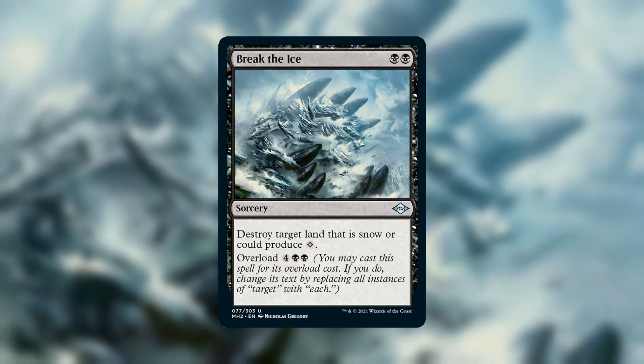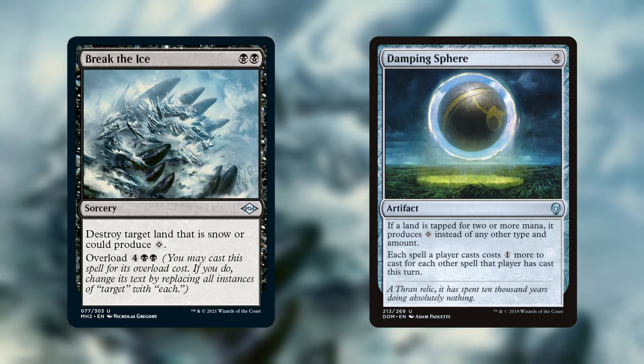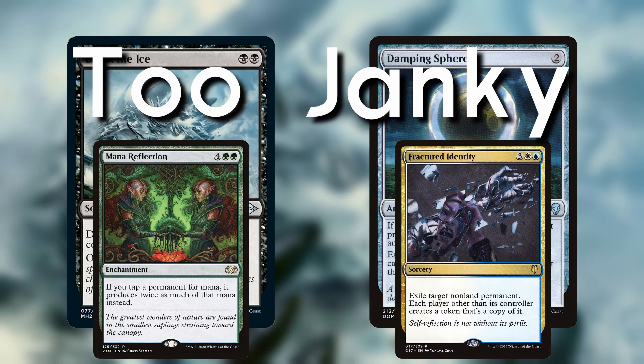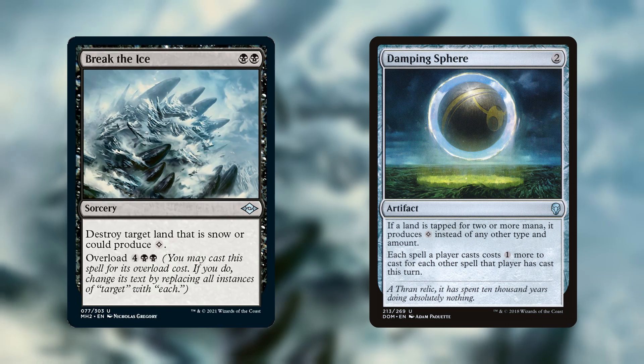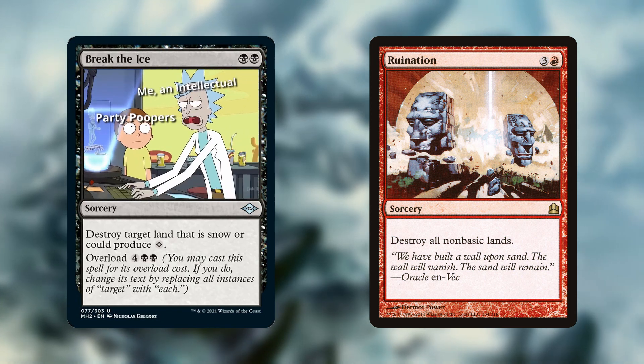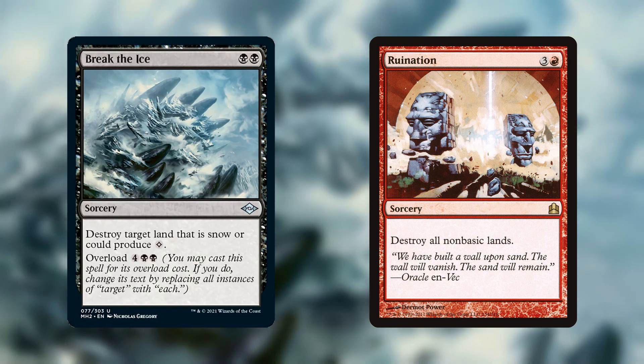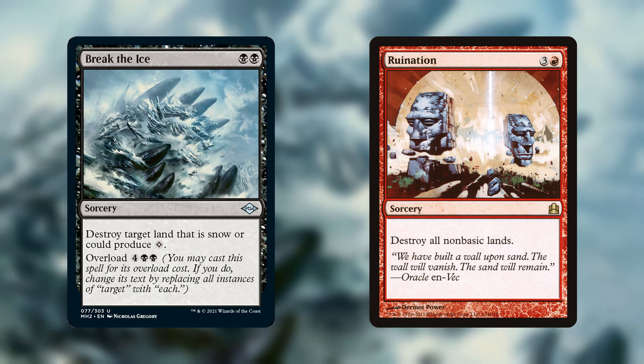So all we need is a really cheap card that has a replacement effect that makes all of our opponents' lands tap for colorless. My first thought was Damping Sphere — this could work, but we would have to somehow make all of our opponents' lands tap for 2 without making our own lands tap for 2, and there isn't a feasible way to do that. But there is another option: Pale Moon is a 2-mana instant that says until end of turn, if a player taps a non-basic land for mana, it produces colorless mana instead of any other type. So if we're only running basics and our opponents are mostly running non-basics, then Pale Moon into an overloaded Break the Ice would be a one-sided Armageddon — essentially Ruination with extra steps. Ruination is a meme card and people might get salty if you just pay 4 mana to destroy their lands, but nobody can get mad at you if you beat them using a Pale Moon combo.